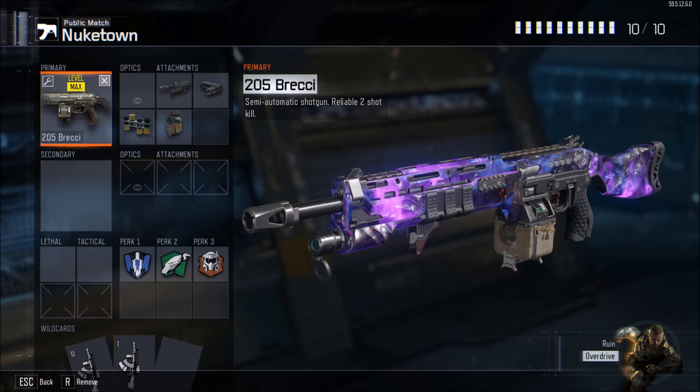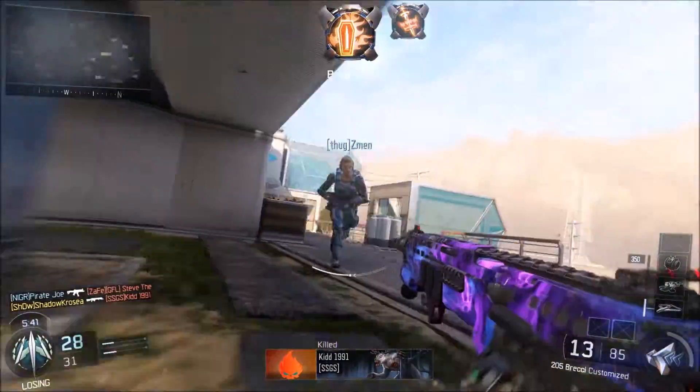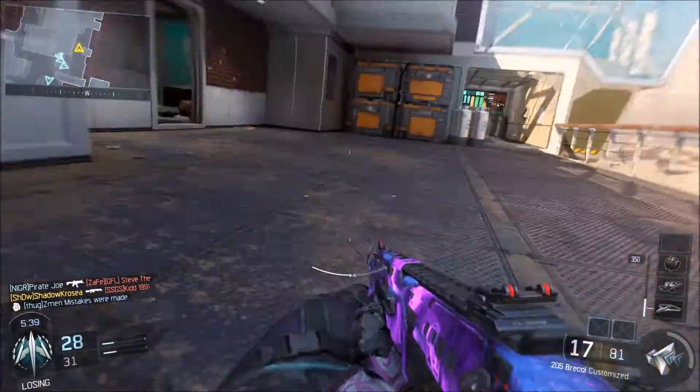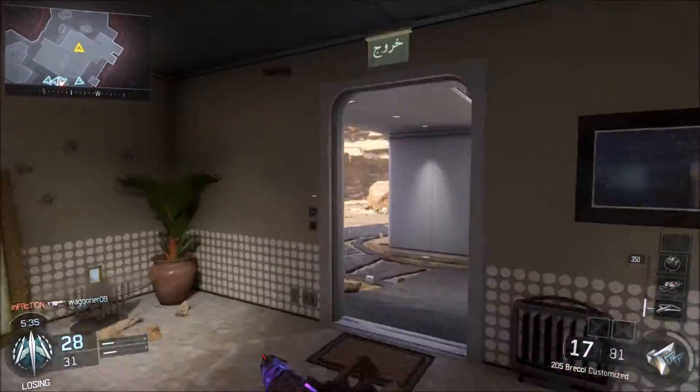Afterburner is really nice because you're running around close quarters — you want to slide, boost, and jump a lot, so it really helps you move around and out-maneuver everyone. That is the class setup. I also have two primary weapons and two wild cards to get those extra attachments. Without further ado, let's get into the clip — I go on a ruthless streak, so I hope you guys enjoy.